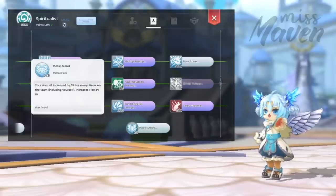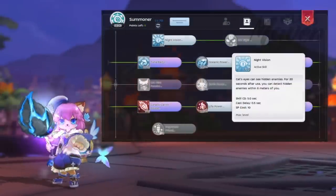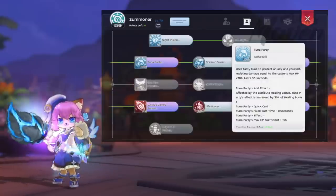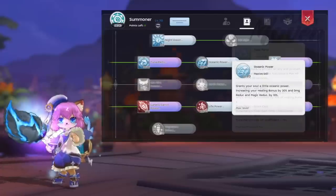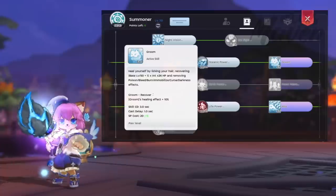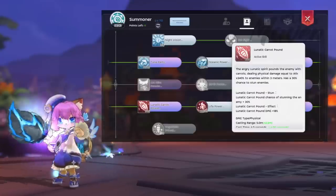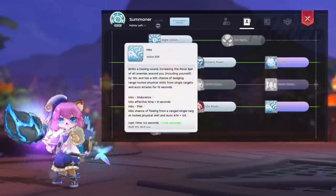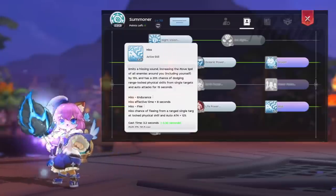And Meow Crowd to boost your HP by 5%. Next, for the advanced tier 2 Summoner job, get Night Vision for detecting hidden enemies within 6 meters. Tuna Party for granting damage shield to yourself and an ally, which scales based on your max HP and healing bonus stack. Oceanic Power for increasing your healing bonus and damage reduction. Groom for healing and removing some abnormal statuses on yourself. Level 1 Lunatic Carrot Pound as prerequisite for Life Power, which boosts your max HP by 20%. End Hits for increasing movement speed and for a chance to dodge single target range-locked physical skills and auto attacks.